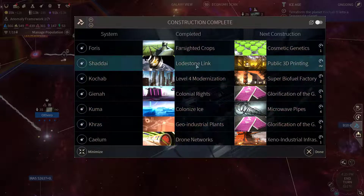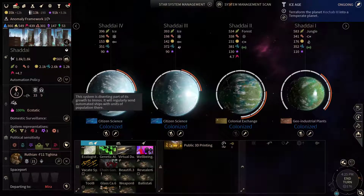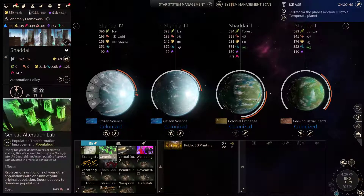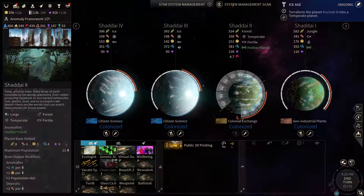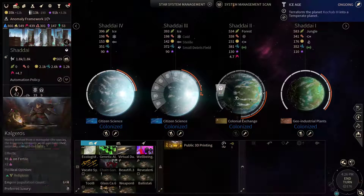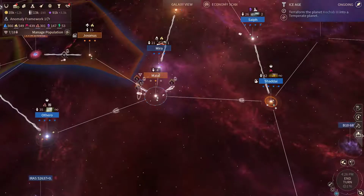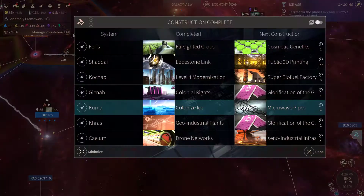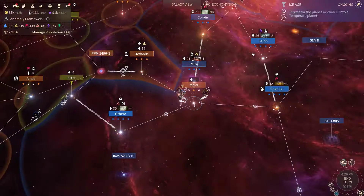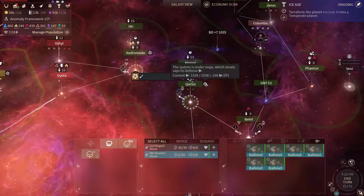Shaddai is done with the Oldstone link. We've got one Calgaro somewhere where it should not be. Let's move the fleets and end the turn.